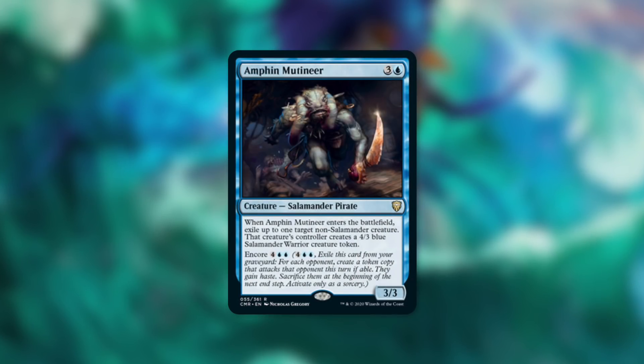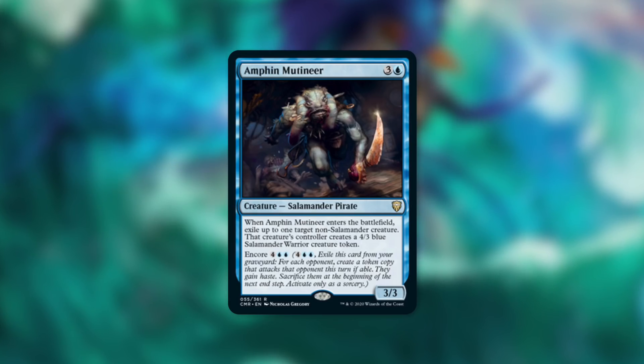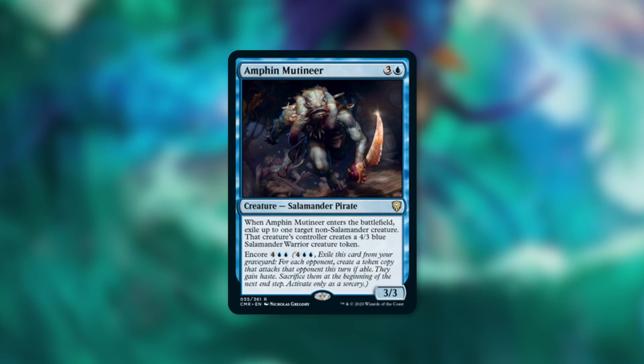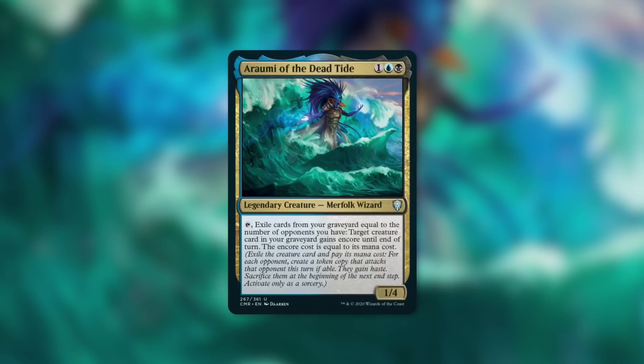Encore is a new mechanic in this set. As an example, we can see with Amphin Mutineer — it's got Encore for four blue blue — and it says exile this card from your graveyard; for each opponent, create a token that's a copy that attacks that opponent this turn if able; they gain haste; sacrifice them at the beginning of the next end step; activate only as a sorcery. For a lot of Encore costs, it's higher than the actual cost of the creature. But for our commander, it makes the Encore cost exactly the same as the mana cost.